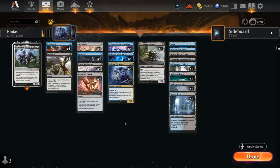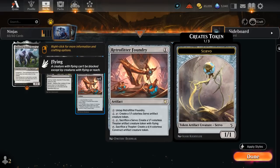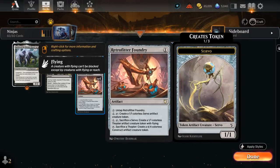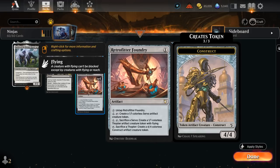Our deck is also playing the Ornithopter plus Foundry package. We've got 4 copies of Ornithopter — a perfect Ninjutsu enabler as we can attack with it, it often goes unblocked, and then we can Ninjutsu and replay Ornithopter for free to set up our next ninja. We can play Retrofitter Foundry on turn 1 alongside Ornithopter, then tap and sacrifice a Thopter to create a 4/4 Creature Token — that can happen on turn 1. The Foundry can also be a decent mana sink, making a Servo Token for 2 mana, upgrading it into a 1/1 Flying Thopter, and eventually a 4/4 Construct.